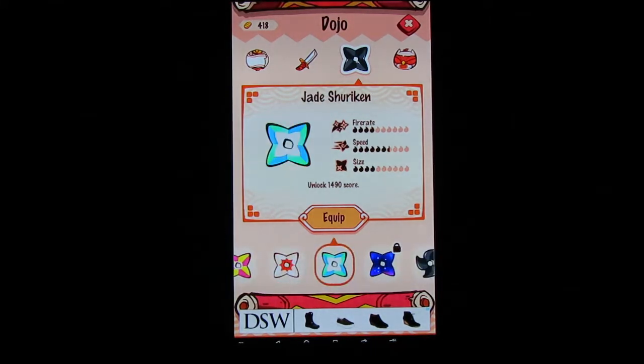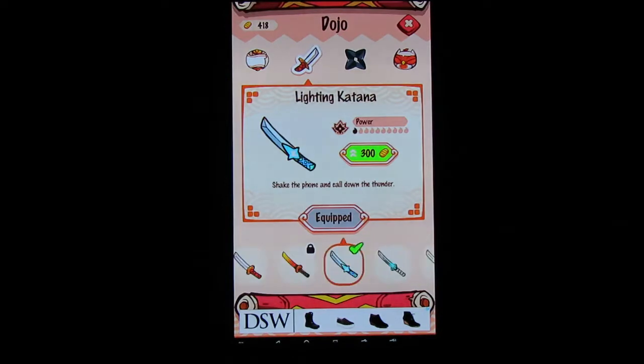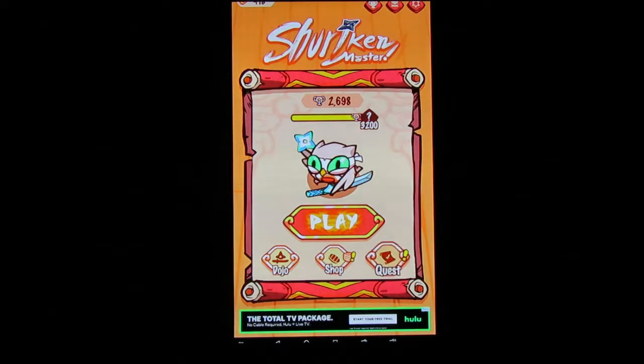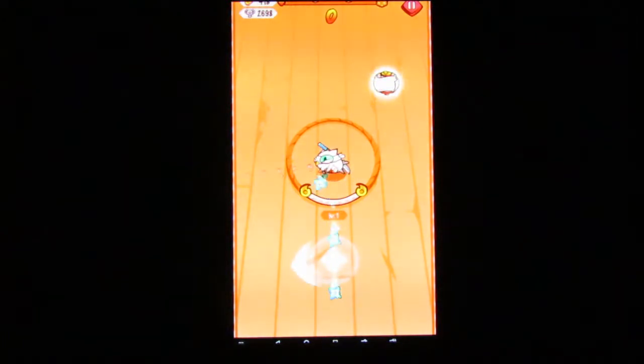Let's rock the Jade Shuriken this time. Now, here's the funny thing — one of my katanas opens up at 2100, the Tengu Katana. My 2133 score should have opened it up, but my highest score is 2600, so I guess that's not the case — I'll have to stack up for it. Today's quests: kill four with a bomb, collect five energy foes, collect energies from five foes with the katana, and three bombs. Let's do this. The Jade Shuriken color codes well with what I'm rocking.